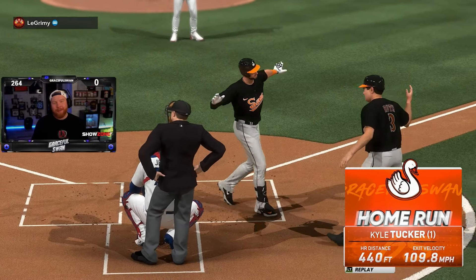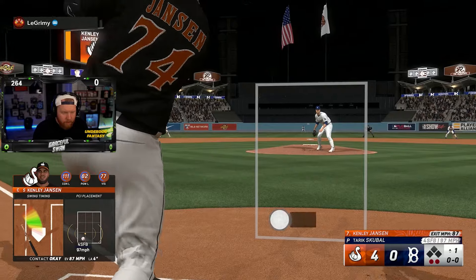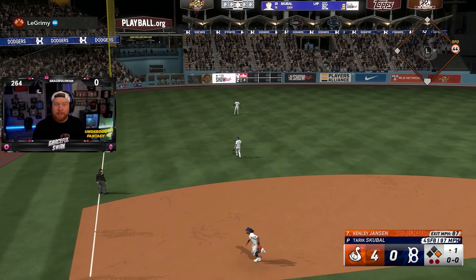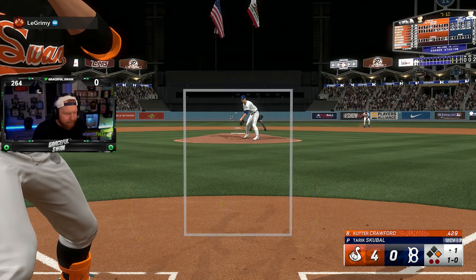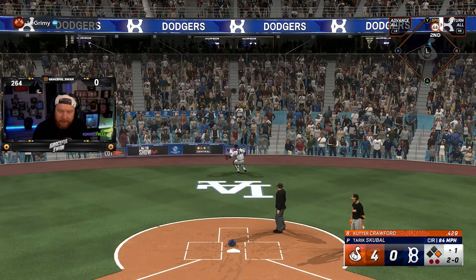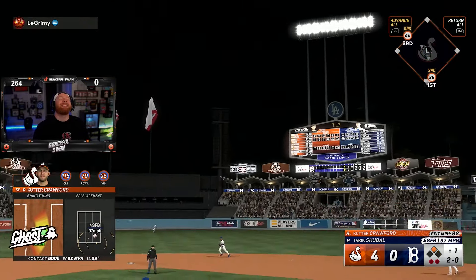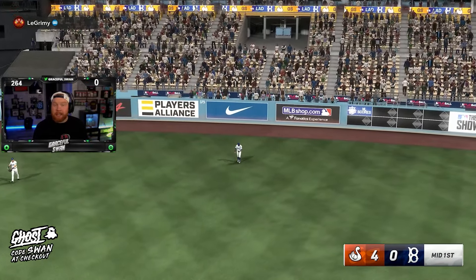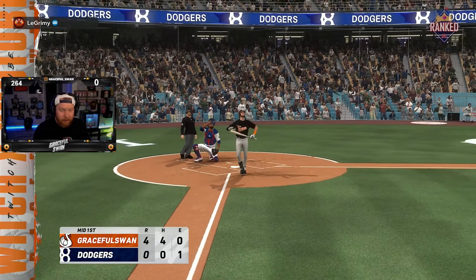Kyle Tucker is so good for me every year — I don't know what it is, but I love his swing. Kenley from the right side gets a base hit — he's killing it this video. We're killing it in Dodger Stadium. Finally we get to see Cutter Crawford at the plate — I just got under it. So we're going to have to wait an inning to see O'Neal Cruz. That's a great start, man — I'm thrilled with that. Beautiful replay right there.